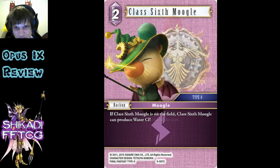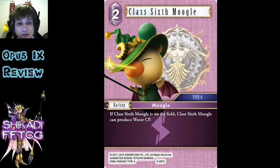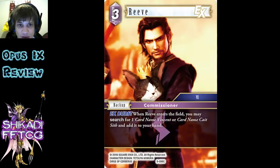Another one of these dual-element Moogles. However this one - Lightning can produce Water. I can't think of any specific stuff off the top of my head that makes that good, but again if there's a Lightning Water deck this is really good. I already talked about how good being able to play 2 elements off one backup is.